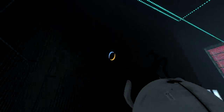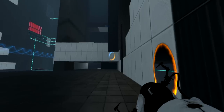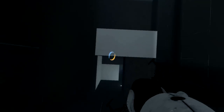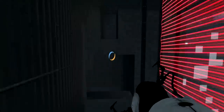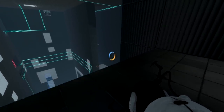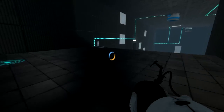I put a portal next to the bottom button and one next to the top button. Then I go through the portal on top, now I'm on the bottom, but my blue portal is still up there. Hit the button, run through, jump off, put down a portal - I did a lot of things really fast. I basically used momentum to shoot myself back into the starting room with the angled tile toward the faith plate, then bounced back to where the blue gel is.